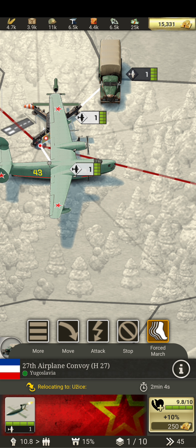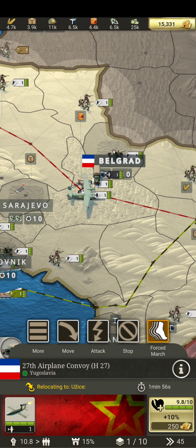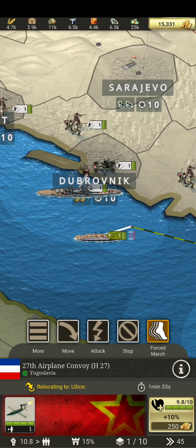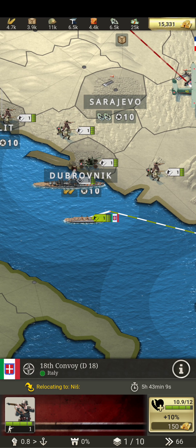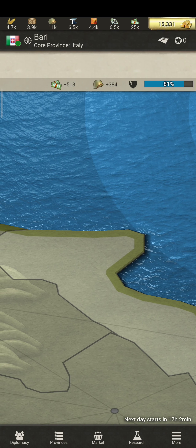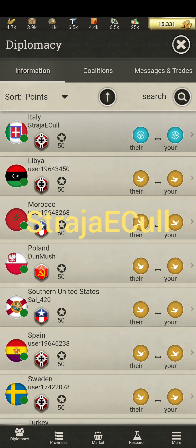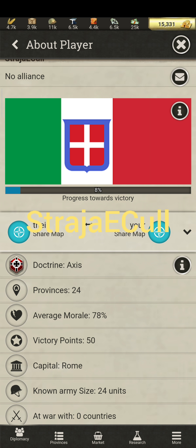Two minutes to reloading. Counting down: nine, eight... ten, nine. This is my friend and now he has a name — Austria. This is his name.